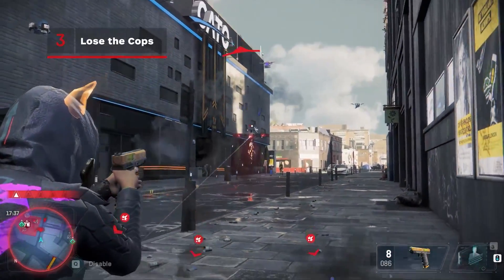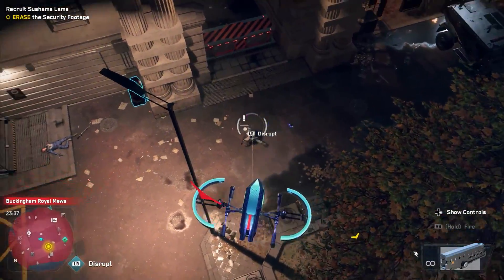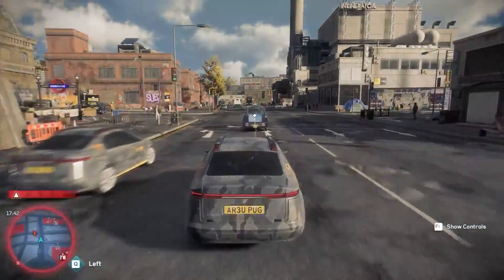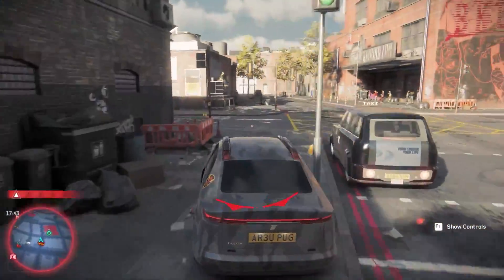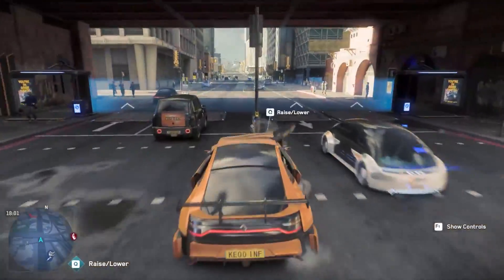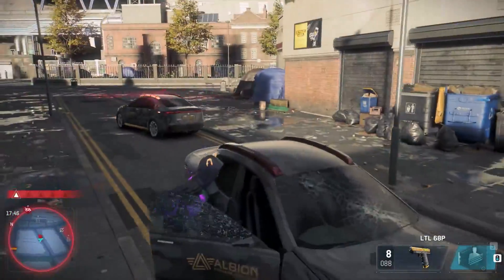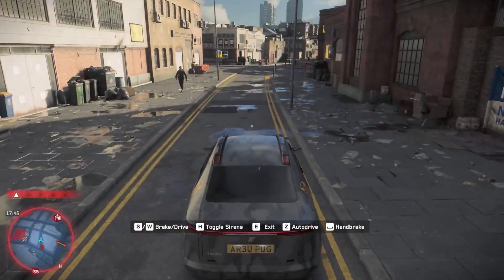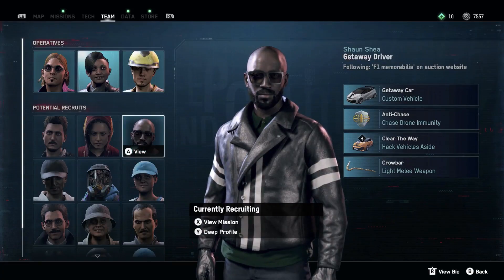When under pursuit, watch out for drones that may be pursuing you — you can disarm or even hijack them. Be sure to avoid checkpoints when Albion is on your tail. Quickly hacking an oncoming vehicle to move left or right can also be a great way to lose pursuers, and you can even hack cop cars to help you escape. If you're constantly under pursuit, consider using team members with useful perks like chase drone immunity.